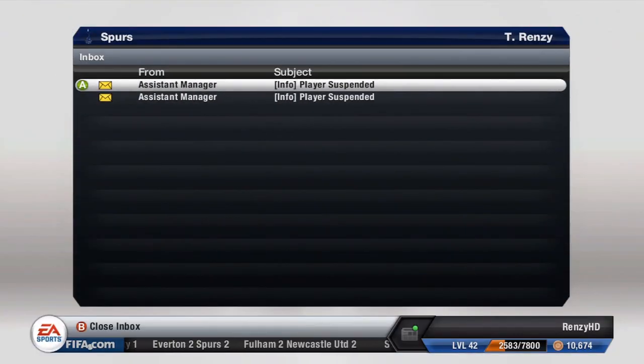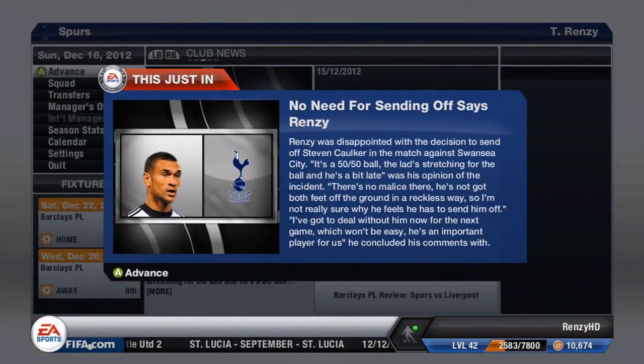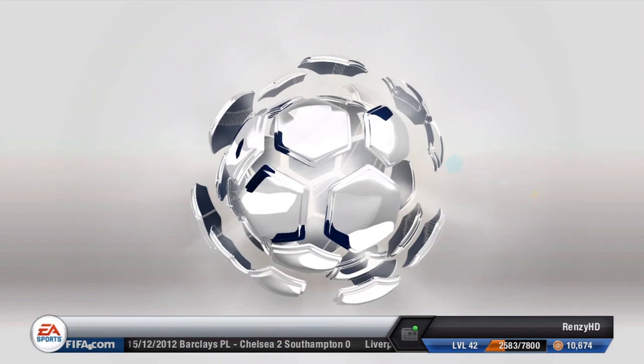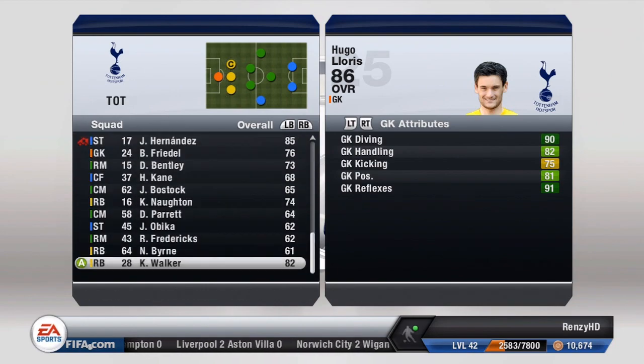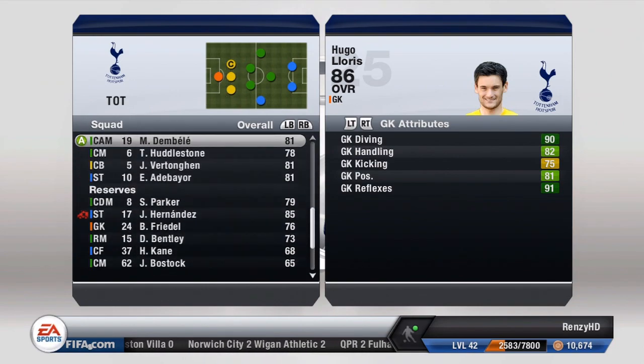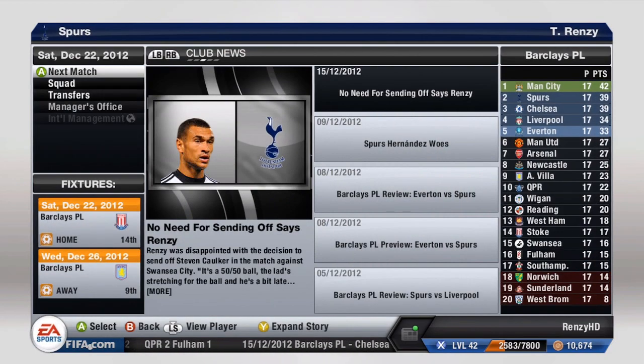We went into the game against Swansea and I simmed it again. Caulker and Kyle Walker both got red cards, so we had to take them off and move on to the next game. That's a real disadvantage with simming — I keep getting red cards and injuries that are less likely when I actually play.